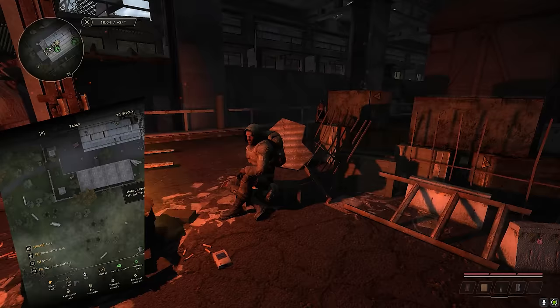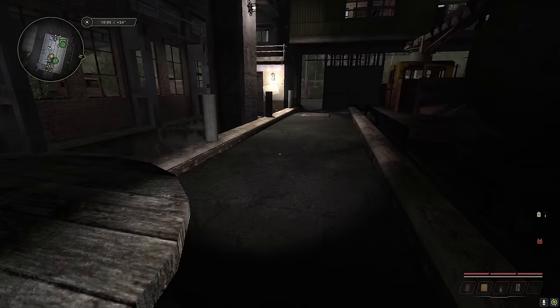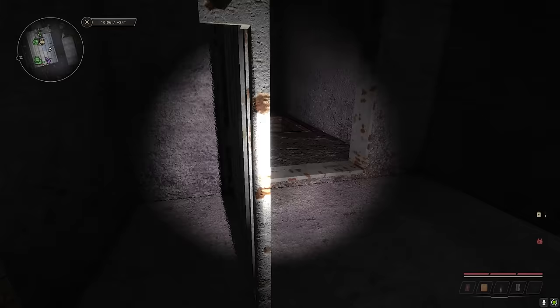Speaking of the hangar in Garbage, there's an underground area to it. Sometimes stashes spawn there and I saw some people very confused because they couldn't find them. They're probably underground — you just access it here and look around in the tunnels. There are also some quest items you can find here.